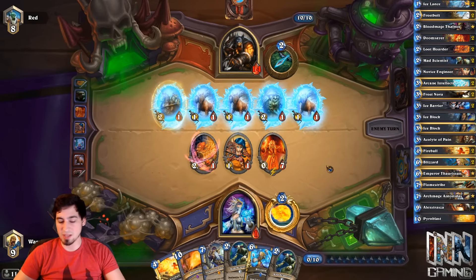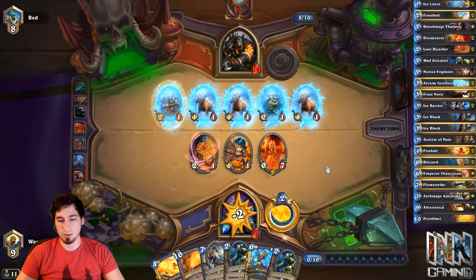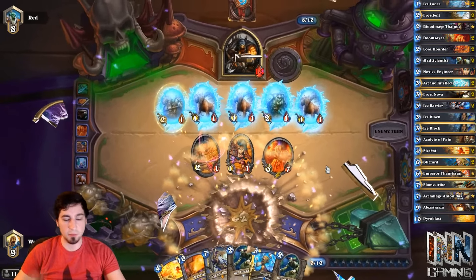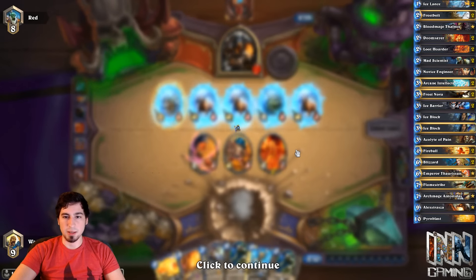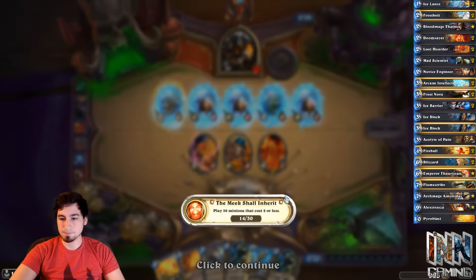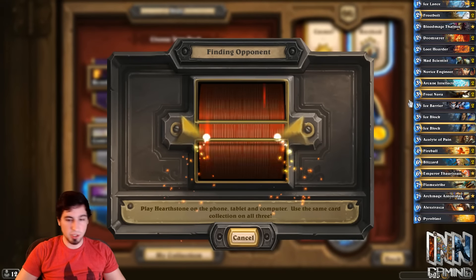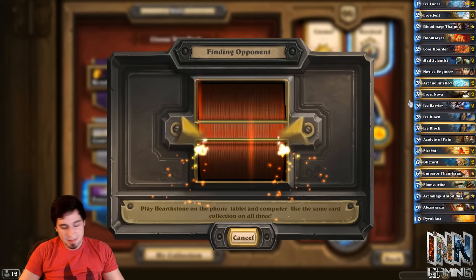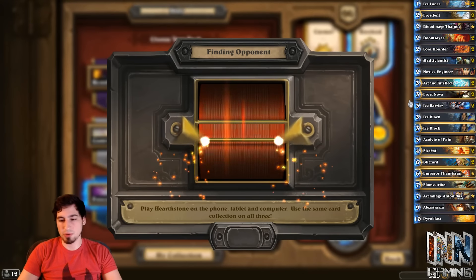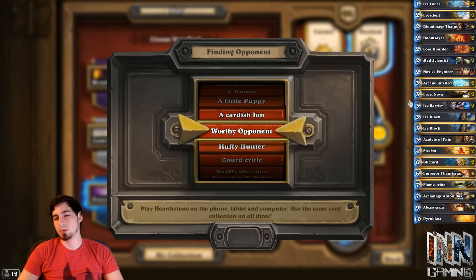We lost because of that Nova play — if we could have saved the Nova, just Blizzard killed both those cards, and then we could have Nova'd the following turn to stop him from attacking instead of wasting all of our mana. That was absolutely retarded — why would I do that? I didn't even realize. Autopilot mode, guys. We have one more game to go. That was such a bad play — as soon as I did it, I realized it. It's just one of those things where you go through the motions of playing.